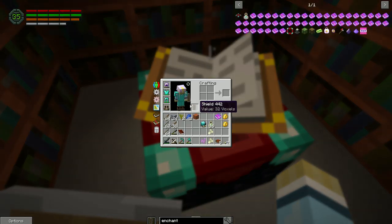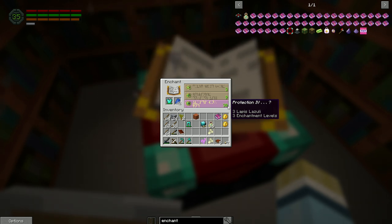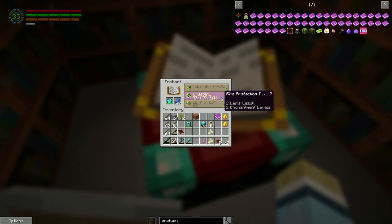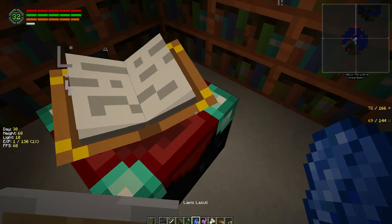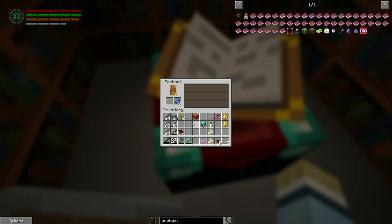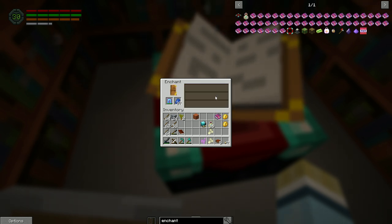What are we going to enchant first? See what we can get on our armor. I think we're going to change our helmet out here too. 30 levels - protection four maybe, it says question mark. Fire protection - oh yes, thank you very much! The lapis stays - we didn't lose any levels. I guess we use the lapis instead. Protection four, fire protection three - it eats lapis. We got fire protection three, so that works.